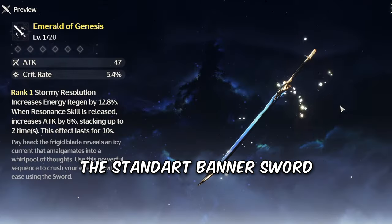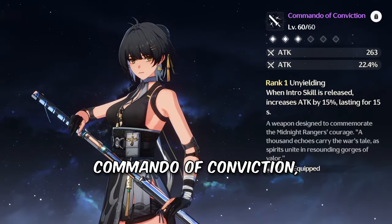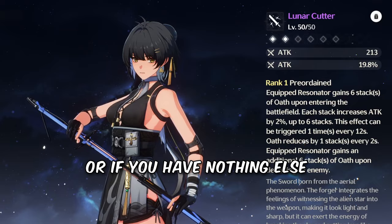For her weapon, the standard banner sword is the best, but you can easily give her a Command of Conviction, Lunar Cutter, or if you have nothing else, a rank 5 Tyre Sword.